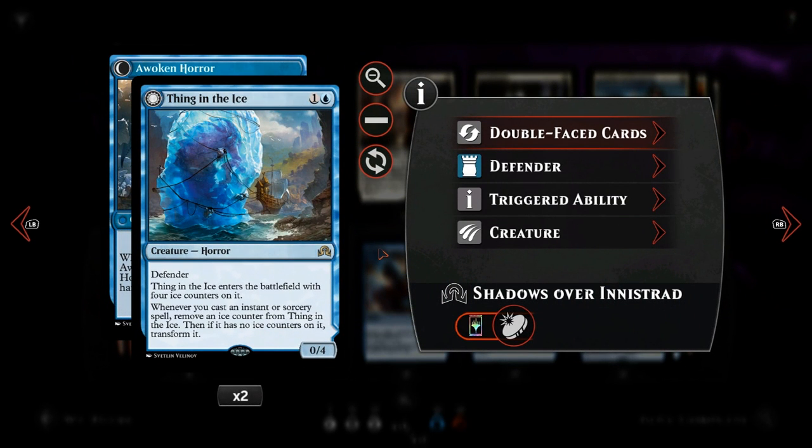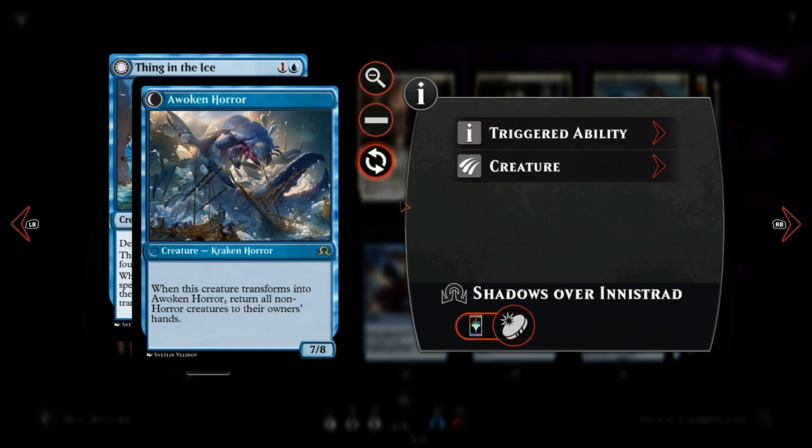Next up we have Thing in the Ice, which is another good way to stay alive. For two mana we get a 0/4 Defender that does a good job of blocking, and it comes into play with four ice counters. Whenever we cast an instant or sorcery we remove an ice counter. Once all ice counters are removed, we get a Woken Horror that returns all non-horror creatures to their owners' hands — a nice way to reset the board and buy time, and it can also just deal 7 damage every turn.